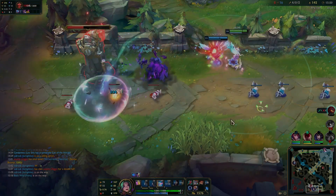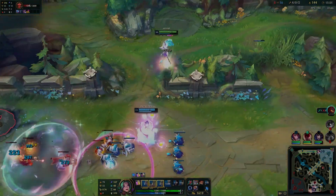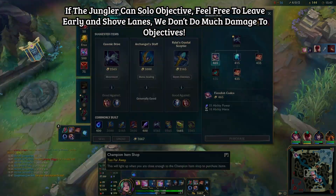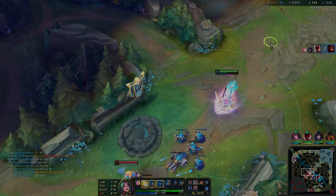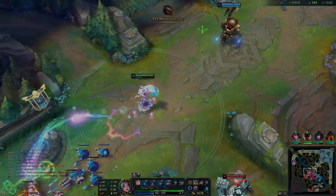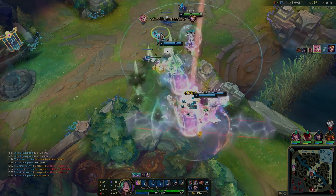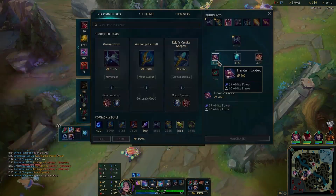When it's safe to do so, let your Rift Herald crash, then clear the wave as best you can and walk away. Dragon's about to spawn, so shove for priority and then run to mid to get the next farm. We see Blitzcrank showing up — Nautilus gets ready for his hook. We land a hook on Blitzcrank, four people on Blitz, Blitz dies. I get my fifth kill this game. Buy my items, run back to lane, and that's all it is.